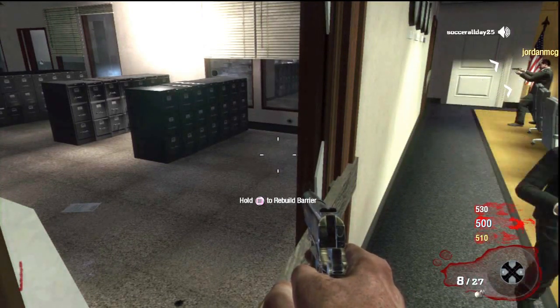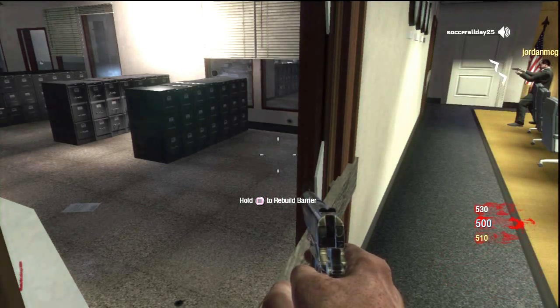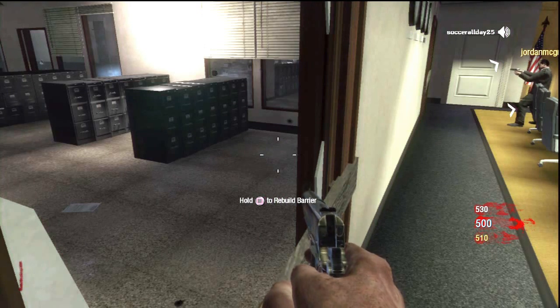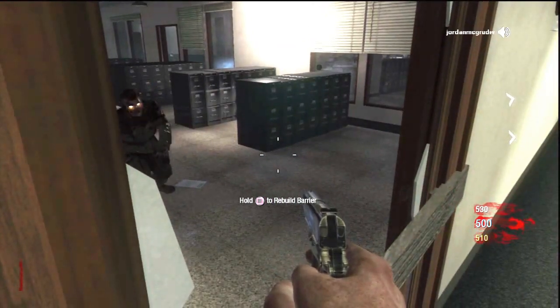Okay, first thing you're gonna want to do: round one, you're gonna want to go over and bust out the bottom right, like Jordan's doing right here. Once that's done, you're gonna want to build one barrier — just one — so that it's laying horizontal like that.